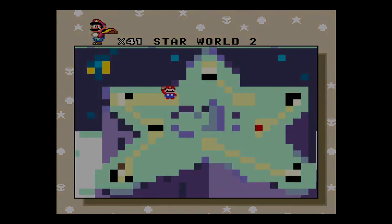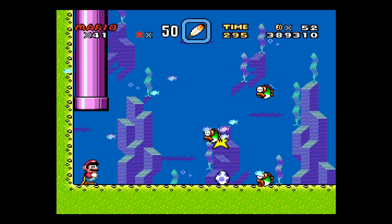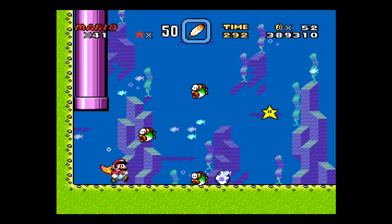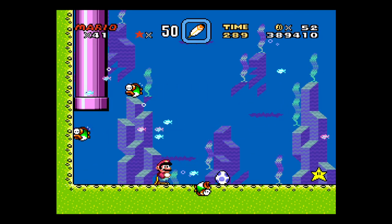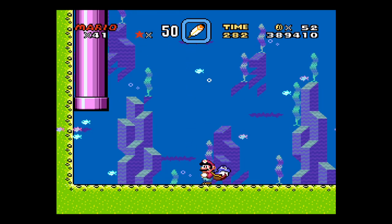Alright, so this Star World 2 is sort of a water level. What's kind of different about this is you see that egg right there? That egg hatches a little Yoshi. And if you eat a bunch of enemies or if you eat that star that comes down, he'll turn into a big Yoshi.